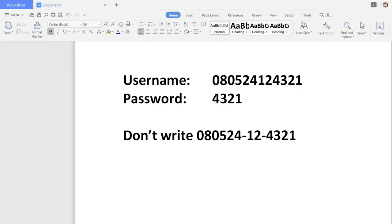Your username is your IC number. For example: 080524124321. And your password is the last four digits of your IC number — that is 4321 in this case. A lot of students cannot log in because they write the IC with hyphens. Don't write it that way. You have to write your IC with no hyphen in between — just join all the numbers. The password is the last four digits.